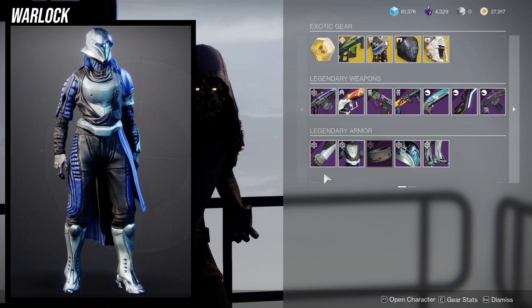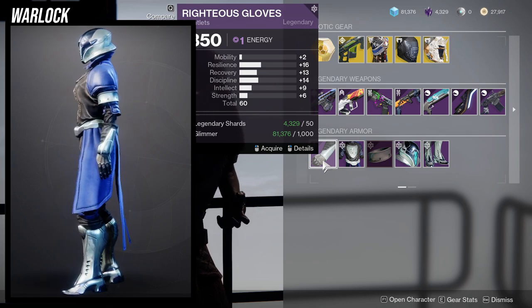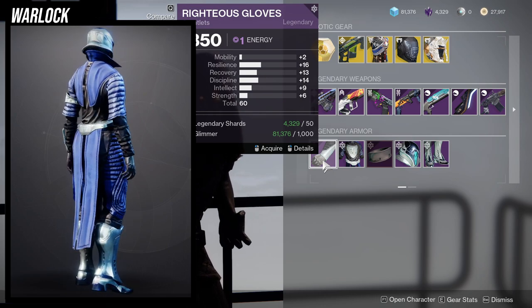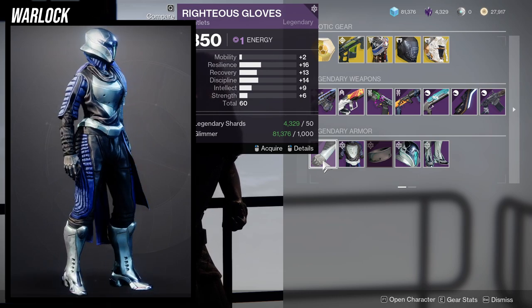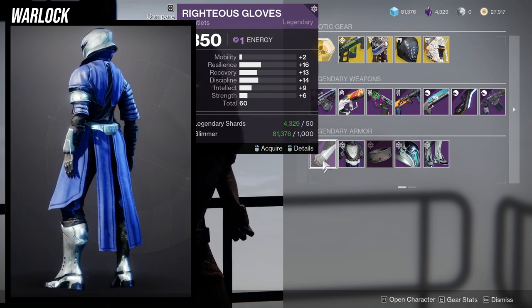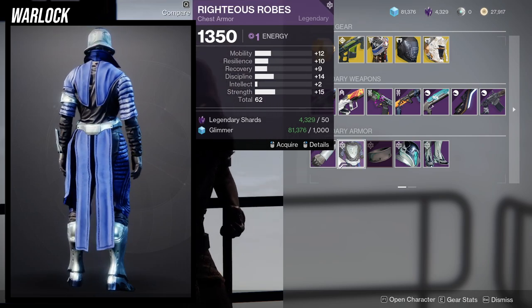As for the gear, let's look at the Righteous Gloves — this is actually a really good roll. On pieces you actually care about: resilience you're getting a one, recovery you're getting a one, discipline you're getting a one. At that point I would probably bump up recovery a little bit higher, or resilience depending on which one I need the most. Even intellect you're going to be getting a one once you masterwork this, so arms are actually pretty good.